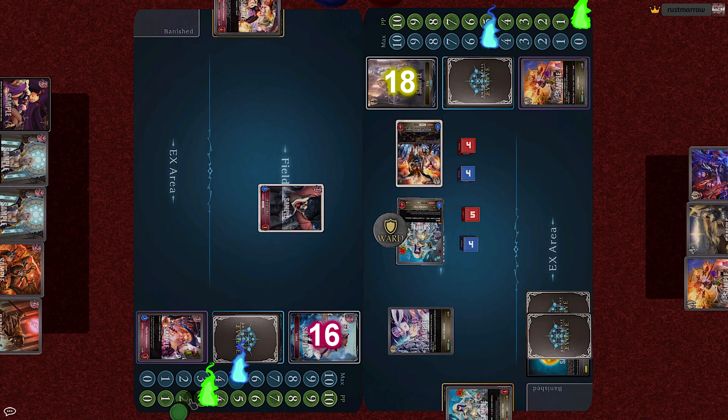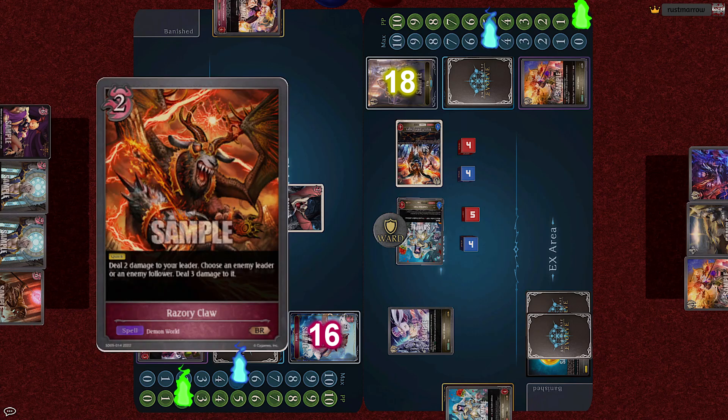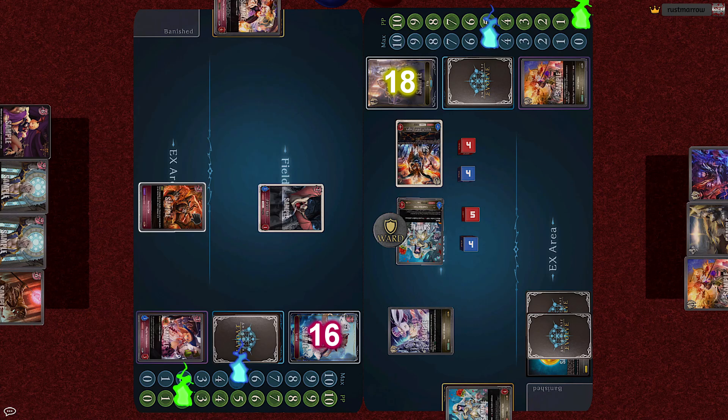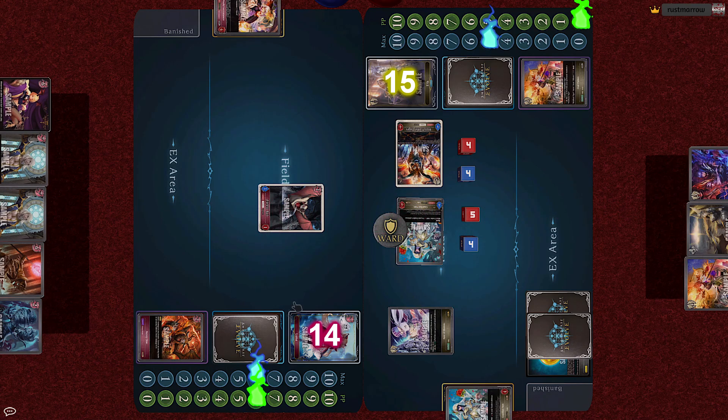But at this moment, Luna pays 2 cost to cast the counterspell Razory Claw. Deal 2 damage to your leader, then choose an enemy leader or follower and deal 3 damage to it. So by paying 2 of her life, Luna chooses to inflict 3 damage to Iris directly. And with that, she gains to 6.